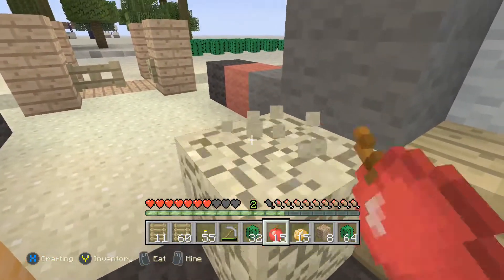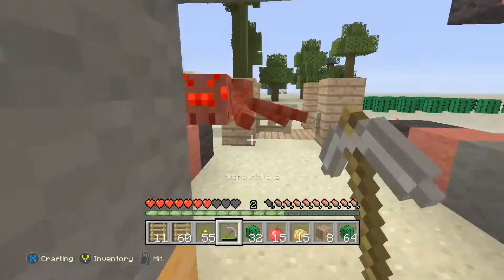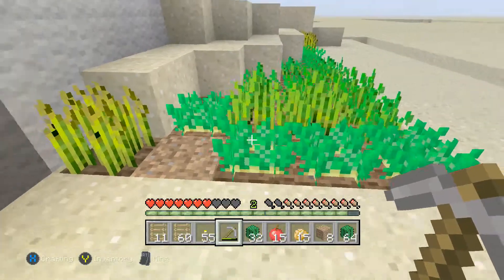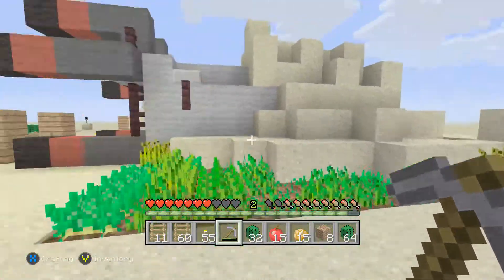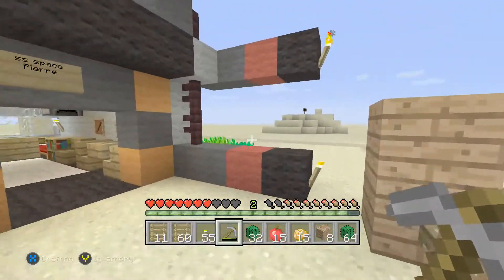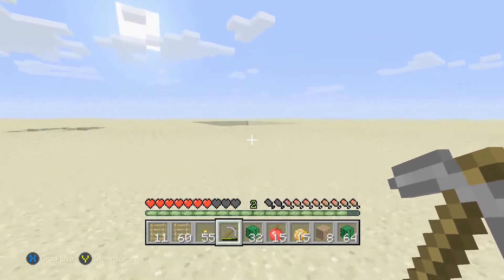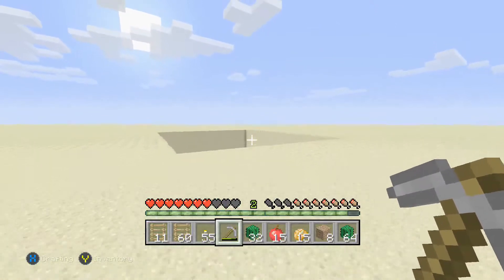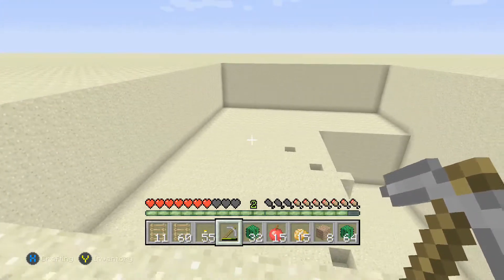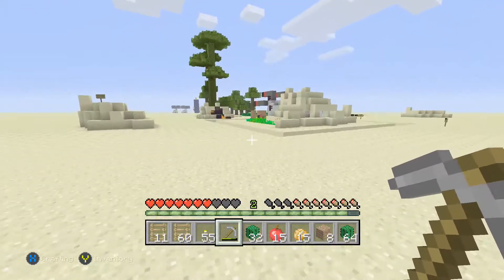My cactus farm has gone pretty far out. I've also been mining sand — let me show you my quarry. I've been mining sand for maybe an hour or two and I've mined this thing almost to the bottom. It's huge — just sand. I don't think I need sand ever again at this point.